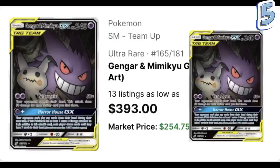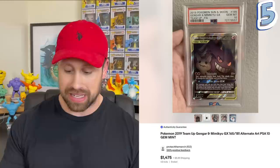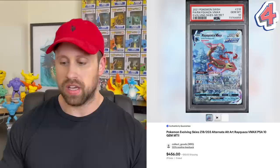Getting down to the final five, we have another card from Team Up — a lot of very expensive cards from that set. It is the Gengar and Mimikyu GX, right now with a market price of $254.75. A PSA 10 copy sold a couple weeks ago for $792, but another PSA 10 example sold tonight as I'm filming for $1,475. The number four most expensive card is the Rayquaza VMAX from Evolving Skies, with a market price of $302 raw. The most recent PSA 10 sold for $456 while the most recent black label — sold just a couple weeks ago — went for $3,120.